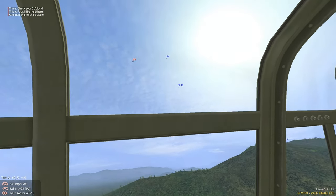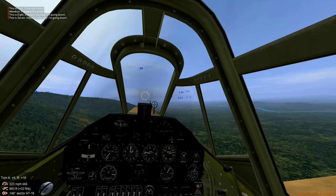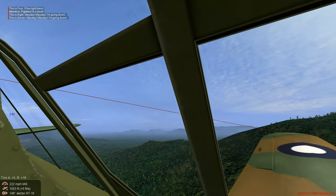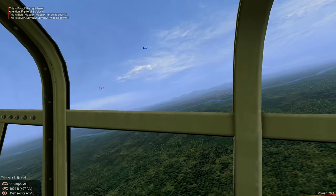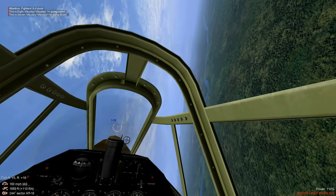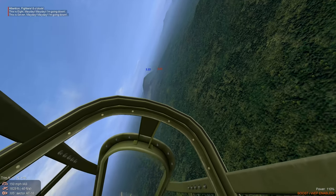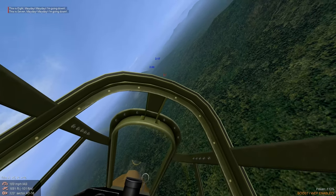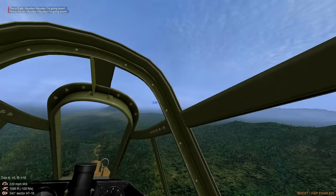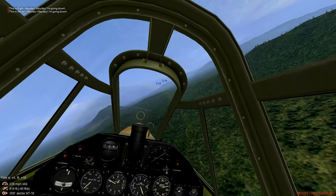All right, let's turn back in. Doesn't look like we're going to stop the enemy aircraft. Let's go turn back and help our wingman — he's at a disadvantage, a two-on-one. Check our six. It doesn't look like we made it on time.